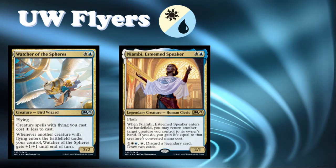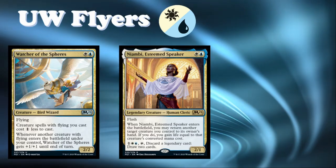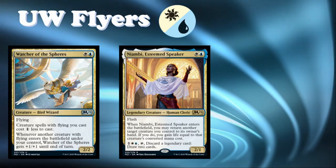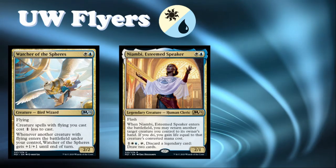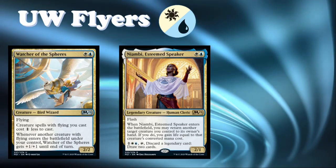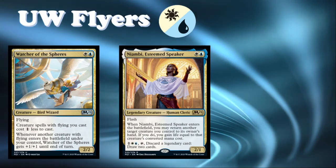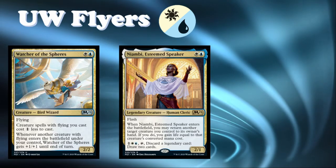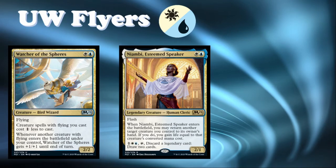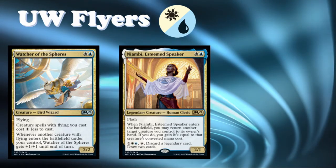When Niambi enters the battlefield, you may return another target creature you control to its owner's hand; if you do, you gain life equal to that creature's converted mana cost — a little bit better than a White-mana version of that effect. It also has an ability where you tap it and discard a legendary card to draw two cards, but that really won't come up often. If you're playing this card it's because you're in blue-white already and looking to save a creature from targeted removal, pick it up off a Pacifism, or rebuy an ETB trigger.